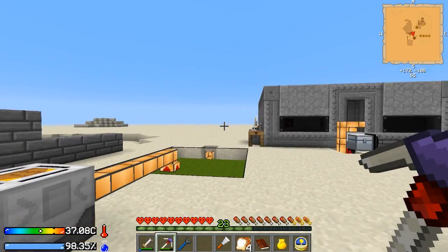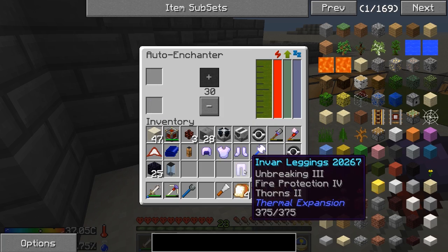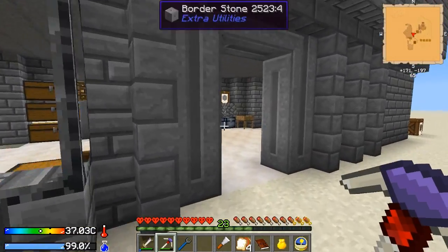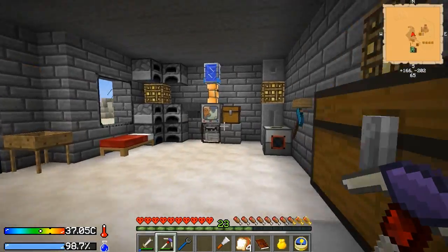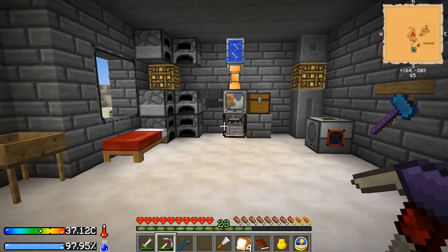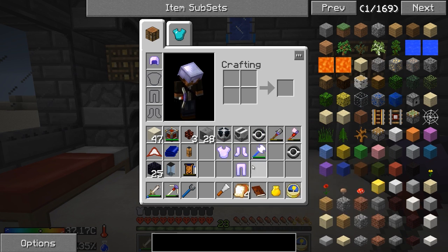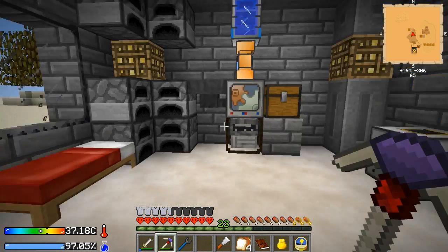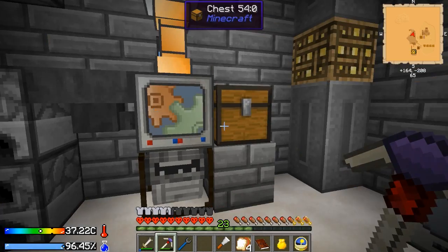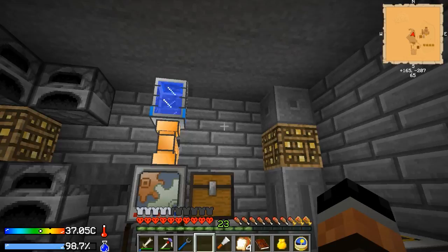Unbreaking 3, Fire Protection 4, Thorns 2 — that is like perfect. Last episode I was talking about how the EnviroMine wiki actually said that fire protection kind of helps out a little bit when it comes to the heat and stuff. Hopefully that helps a bit. We'll see by wearing the armor. I'm going to go ahead and leave it on for a little bit and see if it does anything for us.